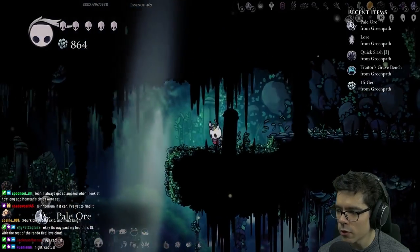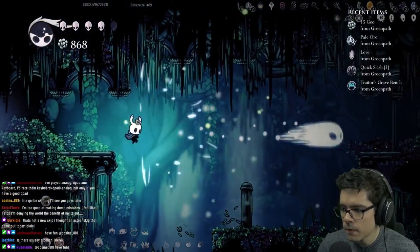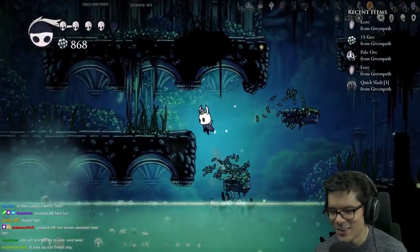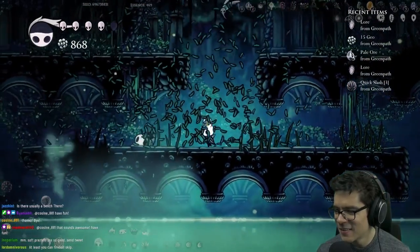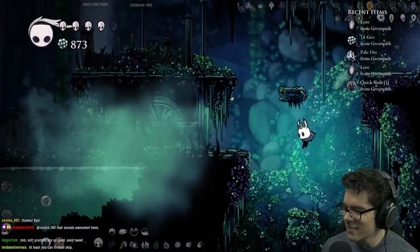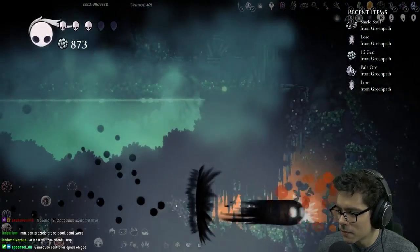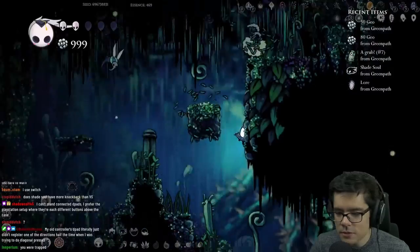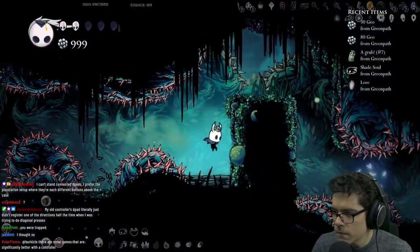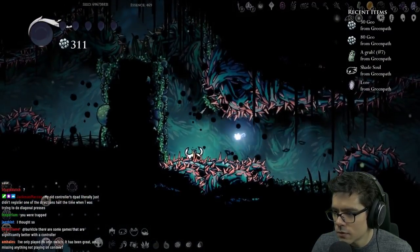Oh, another pale ore, nice! And there's a bench in this room — I have to go get that. Oh I can fireball skip! Don't use a GameCube D-pad — do not use that, even using the GameCube D-pad for smash taunts is bad let alone movement. Oh, shade soul, nice! Can't stand connected D-pads, I actually prefer connected D-pads but I get why people don't like them.